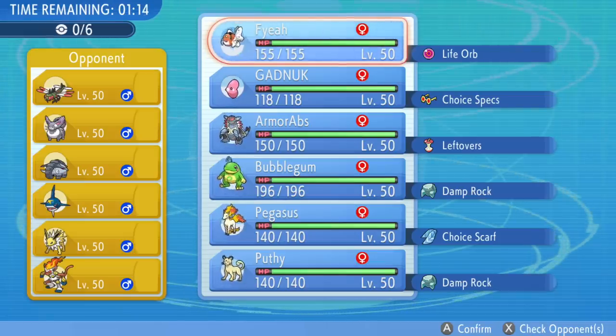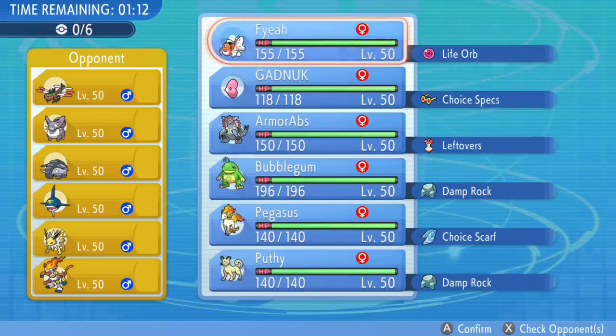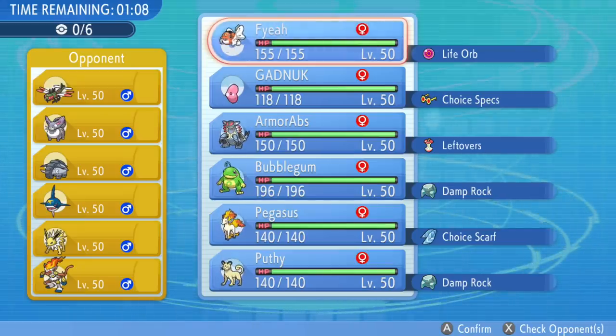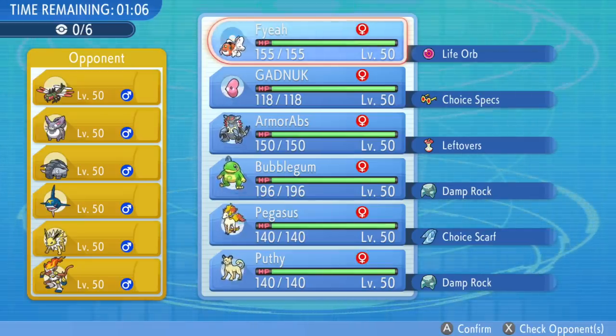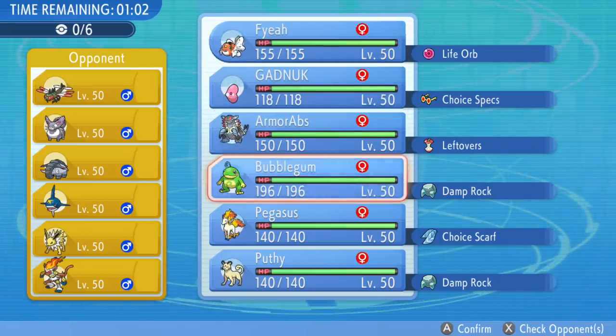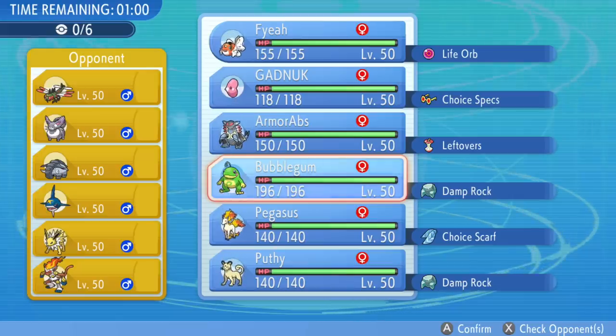What is happening guys? Welcome back to another Pokemon Brilliant Diamond and Shining Pearl Wi-Fi battle. Today we have an interesting match here. I got a brand new team. I was like, you know, I'm going to try to take one of the most uncool, useless Pokemon ever and make it do some stuff. So I have an interesting rain team here.